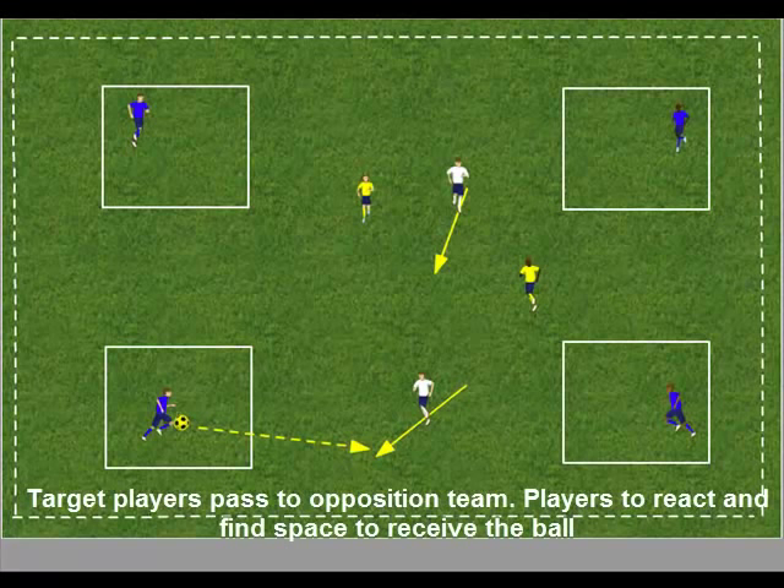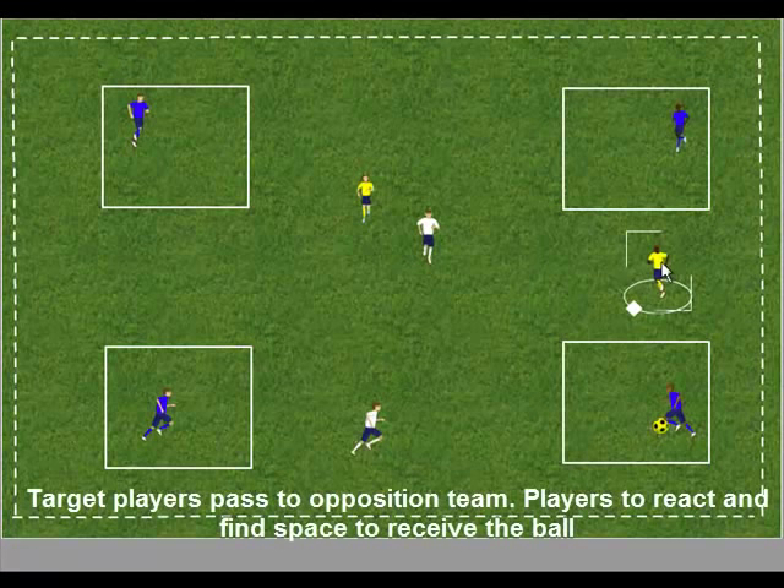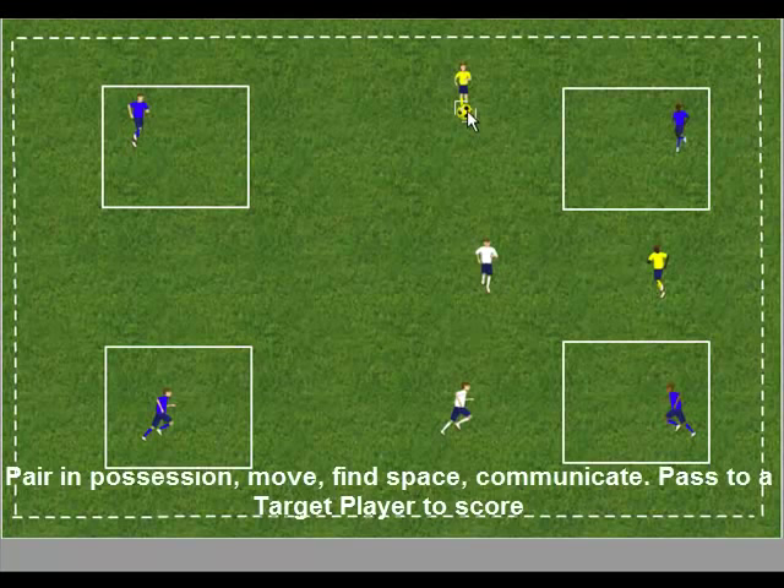The game is now repeated with the target players passing to the opposition team. Encourage the players to react to find space and to support the free target player. Pass to a target player to score. The target players pass to the opposition team, who look to combine together or pass straight into a free target player to score a goal.